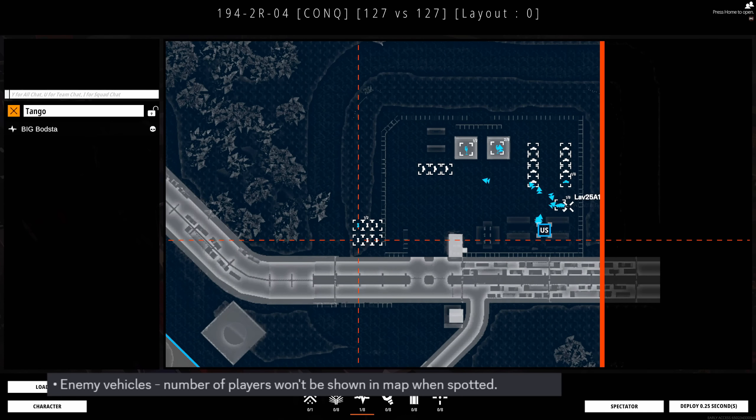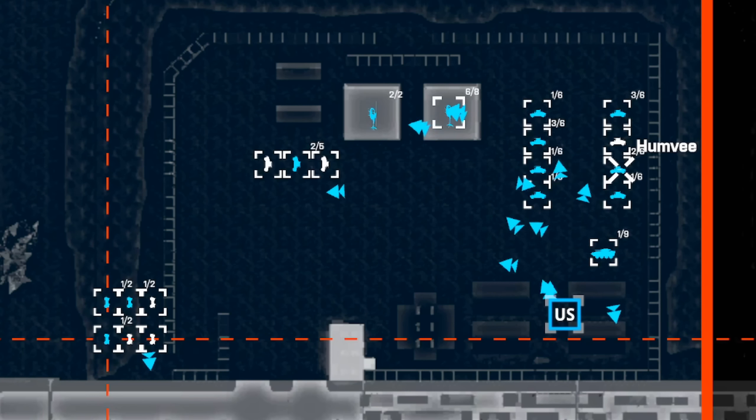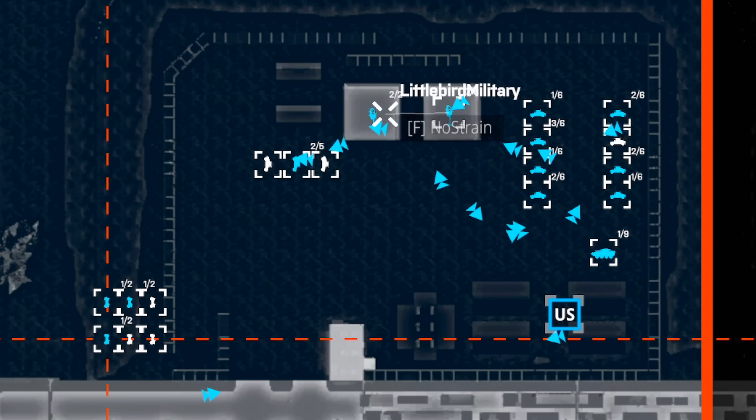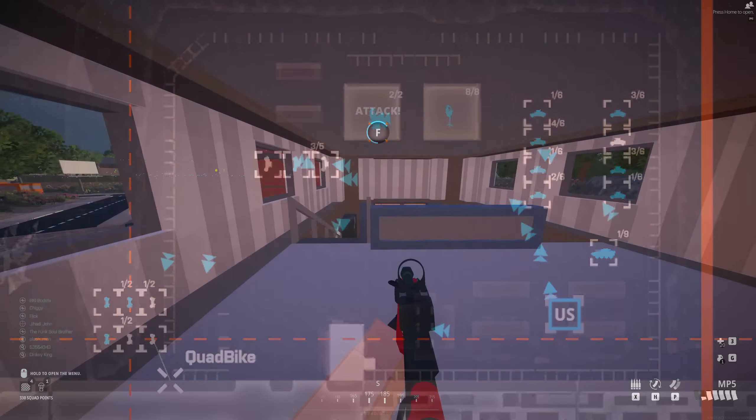Some other smaller stuff: enemy vehicles' number of players won't be shown on the map when spotted. I didn't even realize this myself, but as you can see on your teammate vehicles you can see how many players are in them. I'm assuming that was the case for enemy vehicles too when marked, and I think that's a fair change.